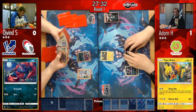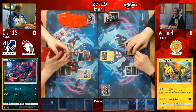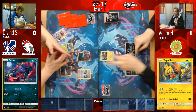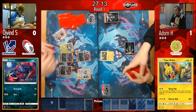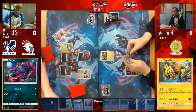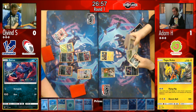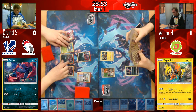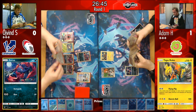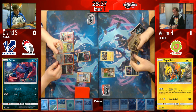Øyvind hasn't placed his prizes on the prize cam yet but that gets fixed. He didn't grab the Tapu Koko off Brigette, which seems odd — it might be prized. Looking at his prizes: one Puzzle of Time, a DCE as his last prize, a Tapu Koko, and a Grass Energy. With three Grass Energy in his deck, that's really tough prizes for Game 2 when you're already one game down.